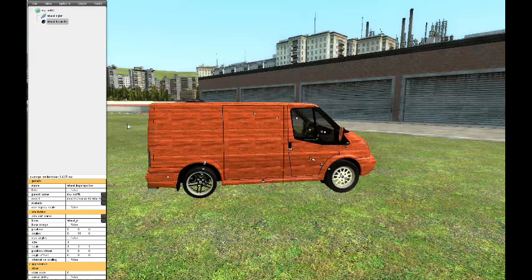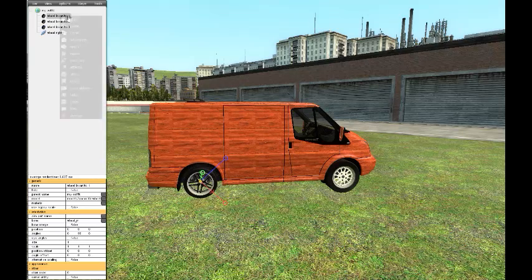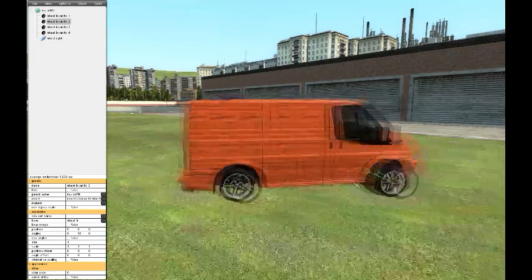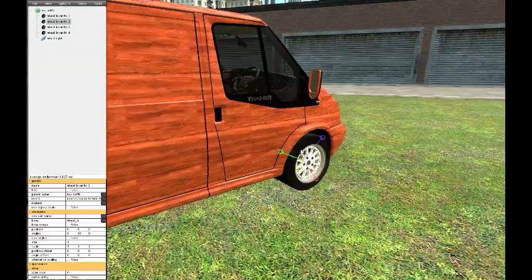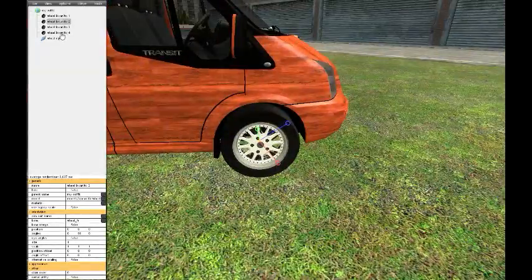There it is — took me ages to find it. The one you want: clone the wheels four times. As you can see they're all in the same slot. Go to 'bone' where it says there — it'll be 'fr' for the front. If it's too far out of the vehicle you don't want it there, you want it inside like that. There you go — you can see the black bit there. Do that again with all four wheels.